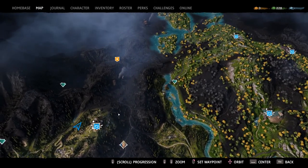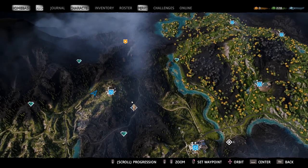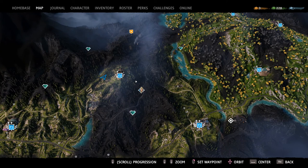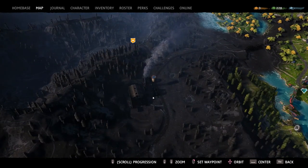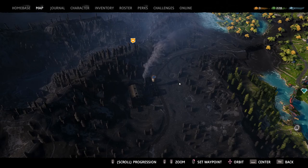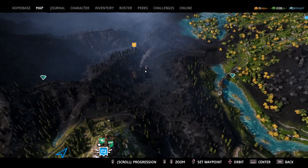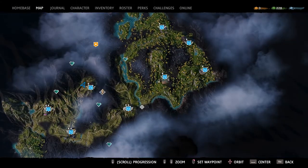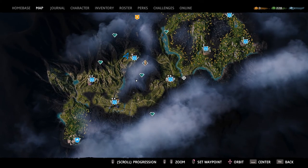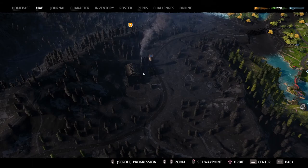What I mainly recommend is taking over outposts. This is mainly for newer players — if you've been playing a while and already know that's how you get ethanol, keep doing that. Every outpost is outlined by smoke on the map, and that's how you identify them, because they don't explicitly mark them for you. There are a few of these on the map, and for the sake of this video I'm going to take one and show you how much ethanol you get.